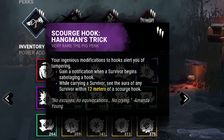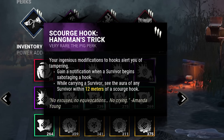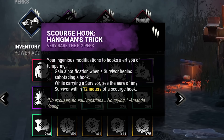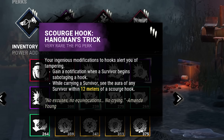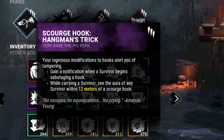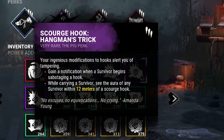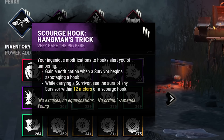It has been turned into a scourge hook perk — we get a notification when someone begins sabotaging, and when we're carrying a survivor we get the aura of any survivor within 12 meters of a scourge hook. It used to be just six meters of any hook, and it also used to be about replenishing hooks after sabotage. Through all its iterations it's just been really bad, but this is the most recent version — higher range, but only four scourge hooks so you might not get as much value.